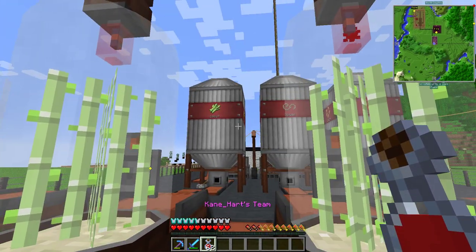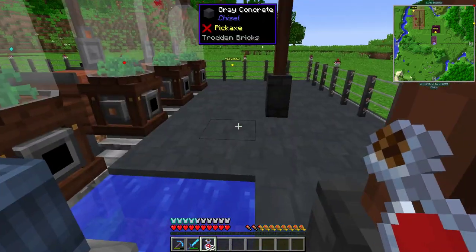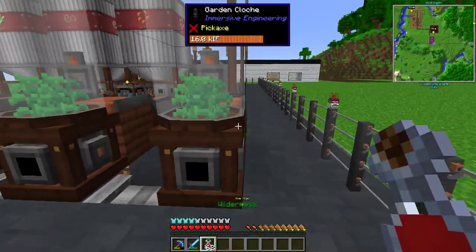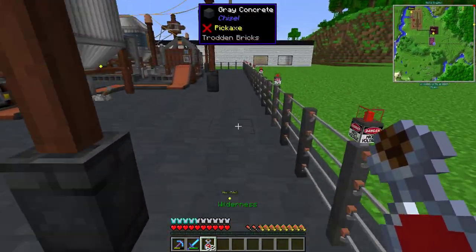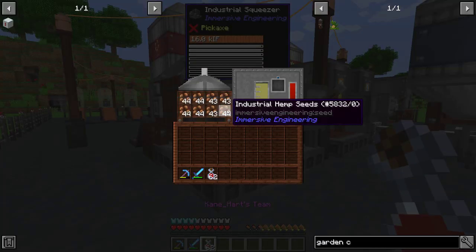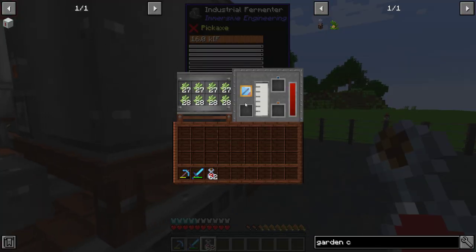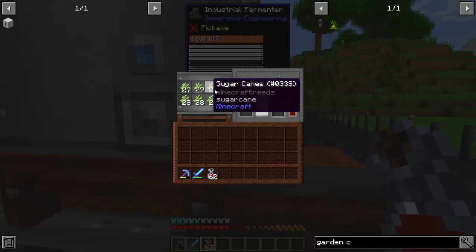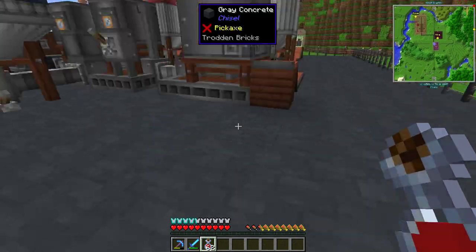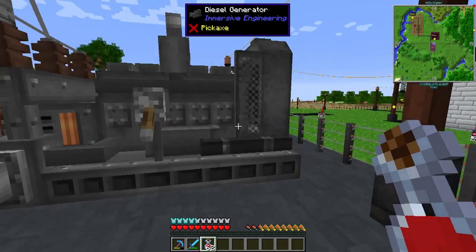So I'm doing sugar cane, and you can see it goes into the silo over there. Over here I'm doing industrial hemp, which makes hemp seeds and then the hemp itself. These go through little electric fences, over to the squeezer, then into this process here - the fermenter - and then into the tank which is full. I might add another couple of tanks just for the extra amount.